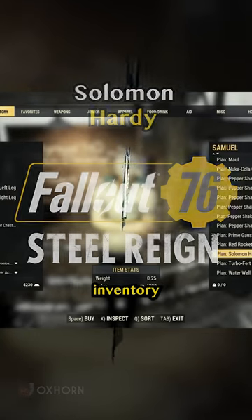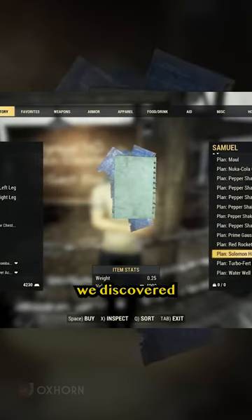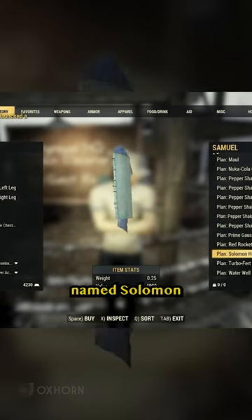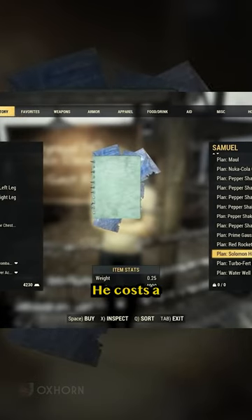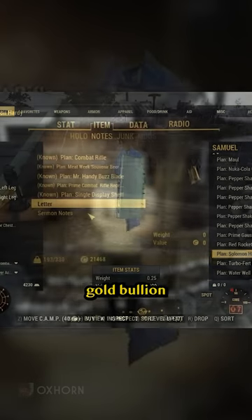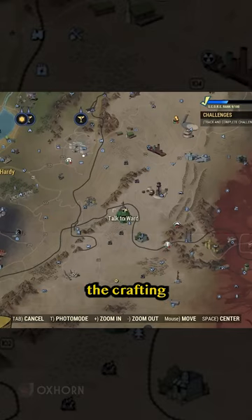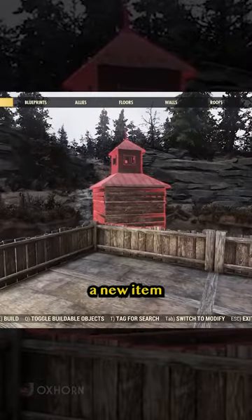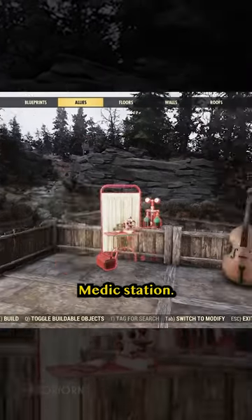While exploring Samuel's inventory at Foundation, we discover the plan to craft a person named Solomon Hardy. He costs a staggering 4,000 gold bullion. After learning the crafting recipe, we can head to our camp, whereupon we find a new item to place: Solomon's Medic Station.